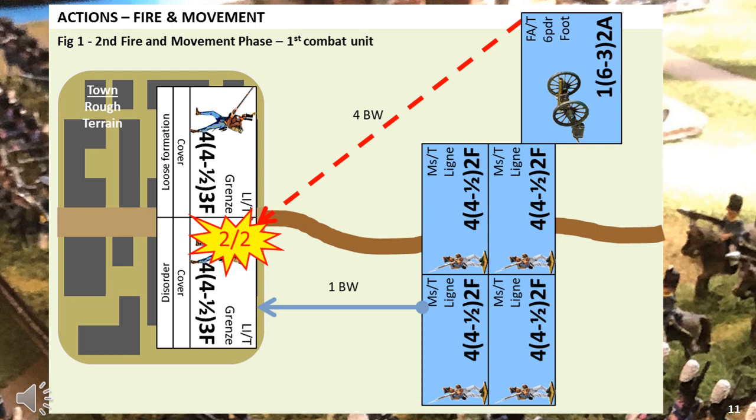The Austrians spin a three save, resulting in no effect. The same process is repeated in the second action; we still get one hit, but the Austrians spin a one, meaning they fail the test and it results in a disorder. There is no return fire because the range is too great.